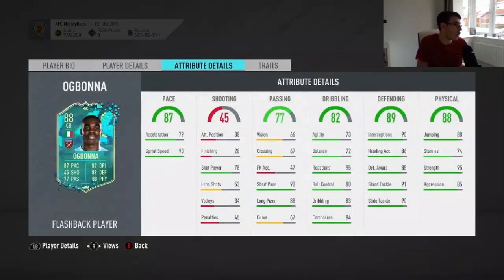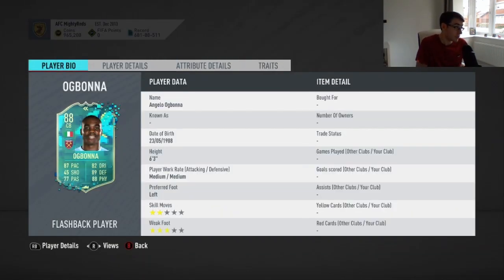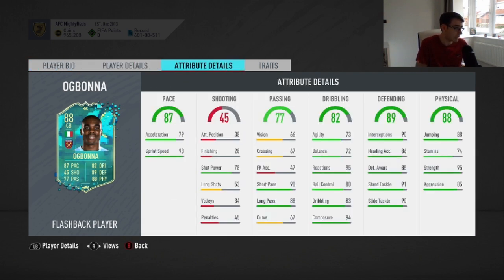Let's have a look at the in-game stats for this Ogbonna card. 6'3" in height — that's great for a centre-back. Medium, medium work rate — not the end of the world, it's obviously not the most ideal. I'd prefer medium-high or low-high, but medium-medium is not too bad. Two-star skill moves, three-star weak foot — doesn't matter for a centre-back, I'm not fussed on that whatsoever.